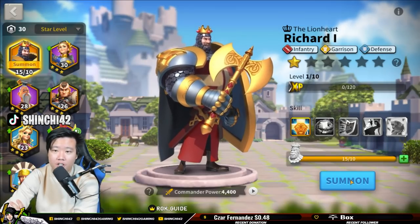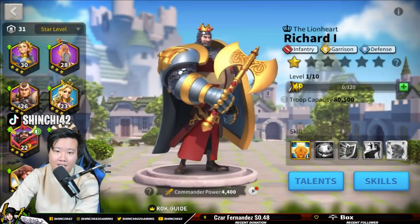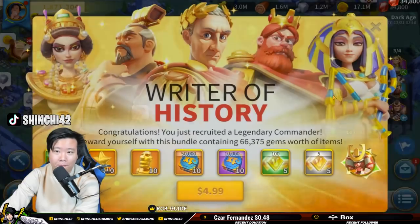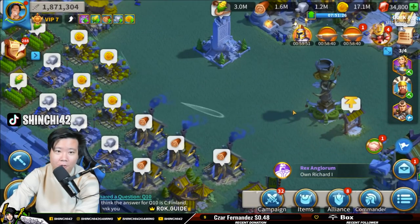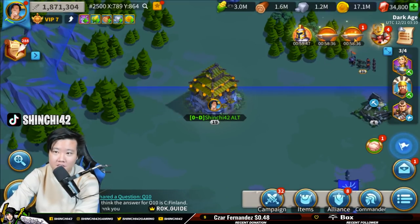Let's go ahead and summon Richard. Being free-to-play and able to summon Richard is amazing — and I did it in just a few spins. That's absolutely amazing. So we got two things going on here that we're not going to purchase.